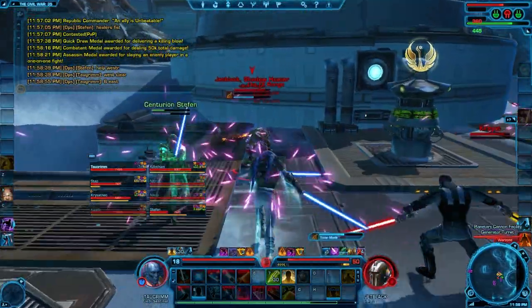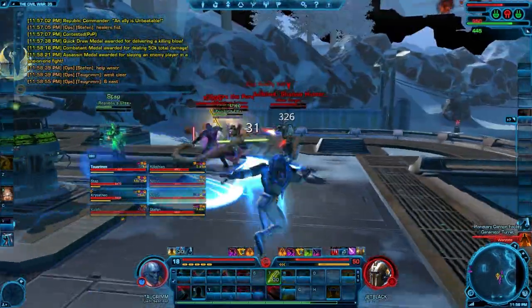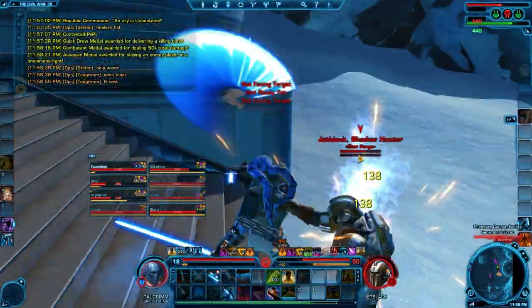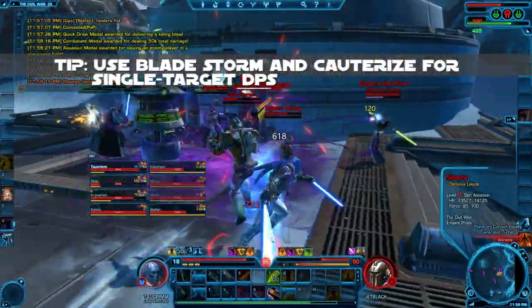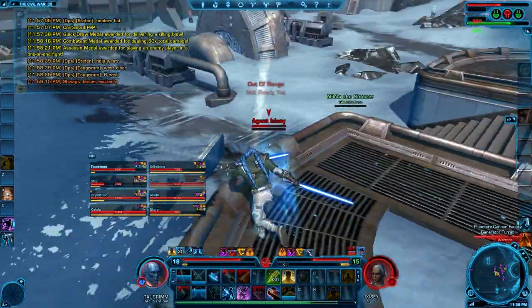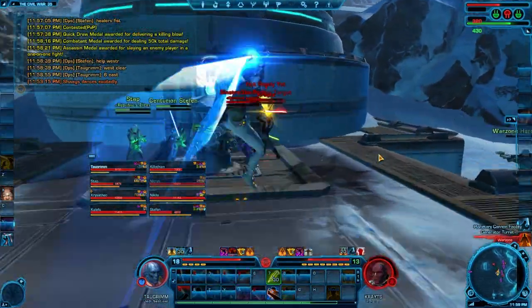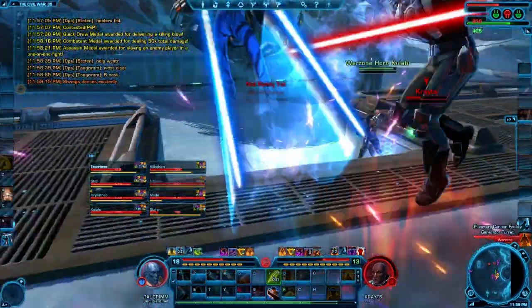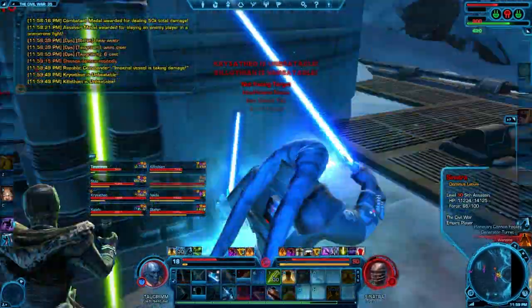The east node is totally overrun. Based on the number of purple icons on the map there was heavy fighting because nobody called out the incoming. I get on a target — that same level 50 Bounty Hunter from earlier — and try to keep pressure on him so he can't free cast and blow people up. I'm very careful to use Bladestorm and Cauterize whenever they're off global cooldown because they hit hard. Managing your focus is one of the most important things about playing a Jedi Knight well. I fill up my focus bar, then chew through it with special attacks and burn down multiple players.